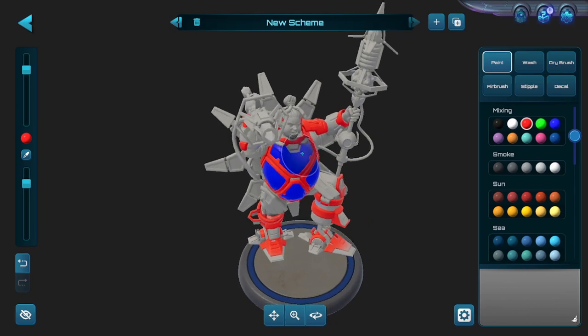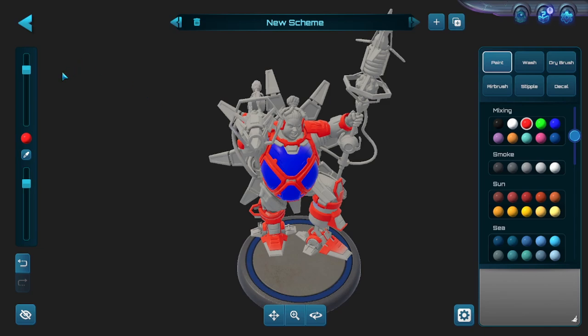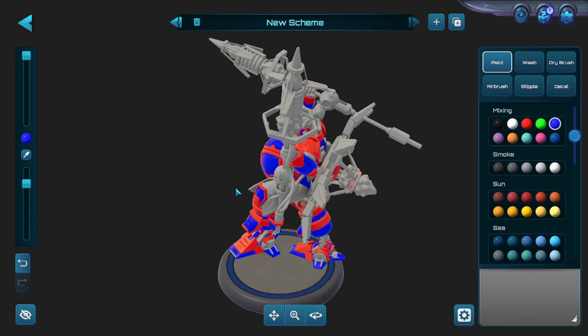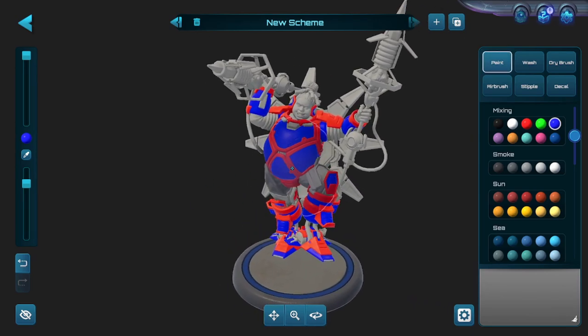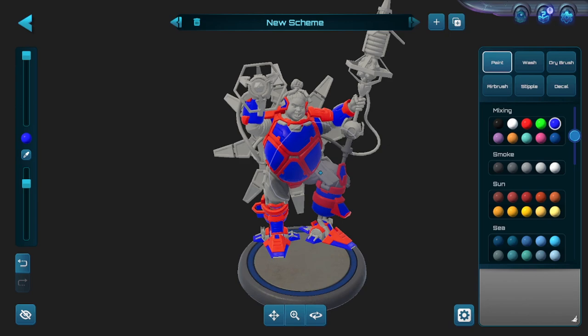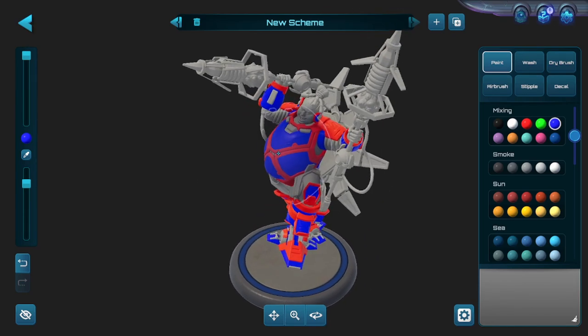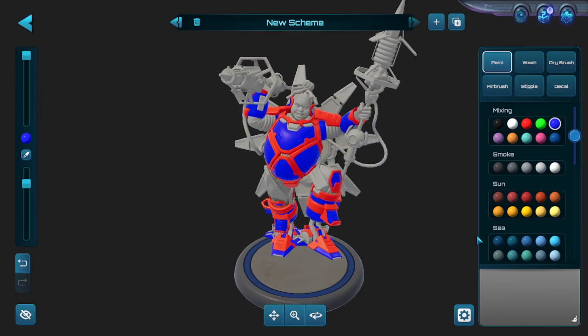You could easily do a good chunk of the model this way. Say you want to make him red and blue — turn your brush size all the way up, go back to your initial red piece, click and hold and paint everything red. Then quickly go over the model in blue and now you have red and blue armor relatively quickly, especially compared to painting an actual physical miniature yourself. You can see you have a full armor with different pieces perfectly colored out. That's all just with paint and the mask function.